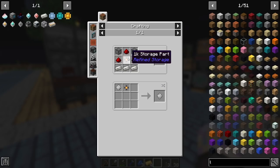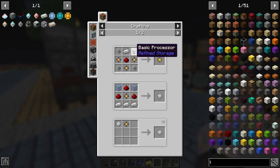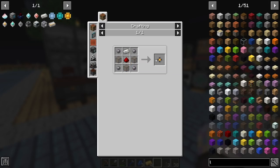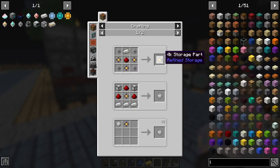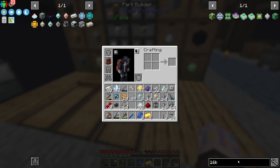So the smallest drive is the 1k - it's going to take four silicon, three glass, and one quartz enriched for each one. If we do the next tier, it takes four of the lower tier drives. So three 1k drives make a 4k. To get to a 16k from there would be nine, I think. Let's go with 16k - that'll be 16,000 item types.